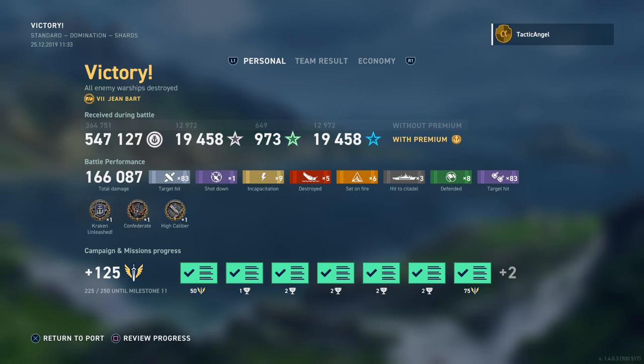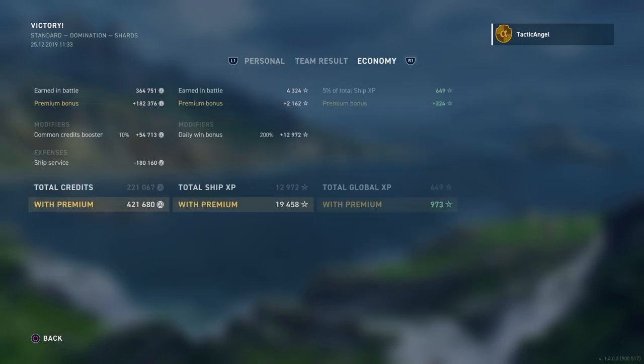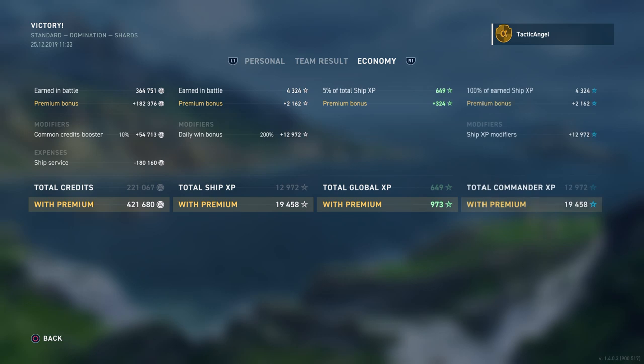And there we have the end results. We earned a pretty substantial amount of credits on 166,000 damage. There you see us on top of the charts, 43 to 24. We only make 421,000 credits actually. For the most part, Tier VII battleships — you're not making a ton of money. With both premium time and this being a premium ship, you can make it a little bit more affordable to play Tier VII, but don't expect to make money hand over fist.